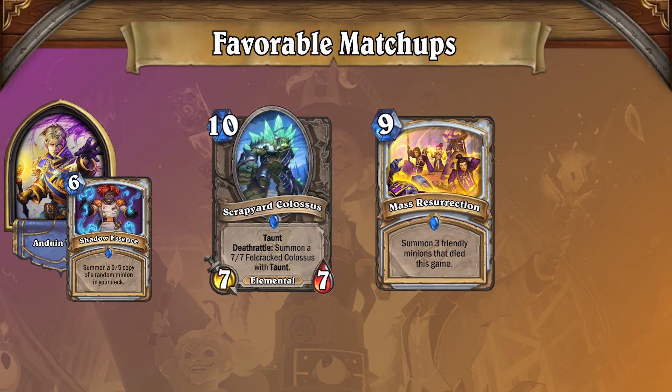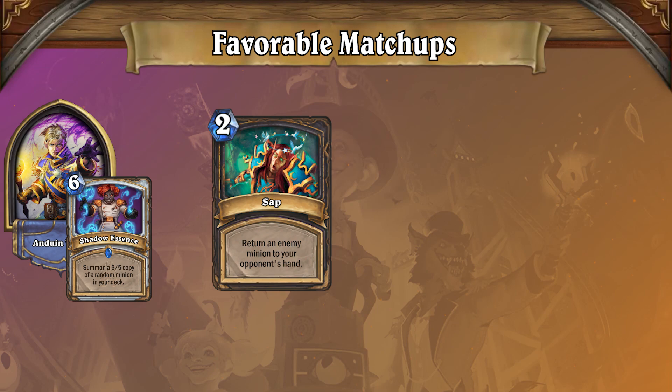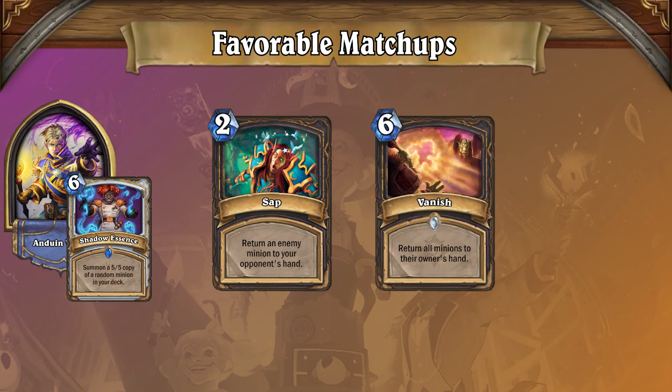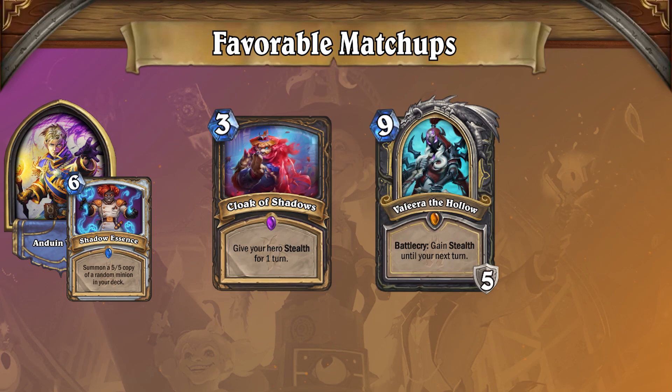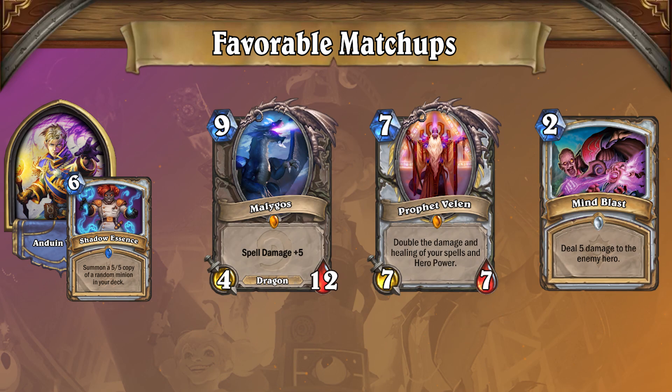Since Big Priest cards can be situational and expensive, it ends up overdrawing most of its deck. If things get hairy on board, Mill Rogue can use Sap and Vanish to keep the board under wraps, or use Cloak of Shadows or Valeera the Hollow to buy as much time as it needs to destroy the opponent's deck. Even other versions of Big Priest are getting in on the combo action, with some versions using Malygos, Prophet Velen, and Mind Blast to set up an OTK finish in the mirror match. Bottom line: if you have an over-the-top combo win condition, you can easily win against Big Priest's plodding pace.